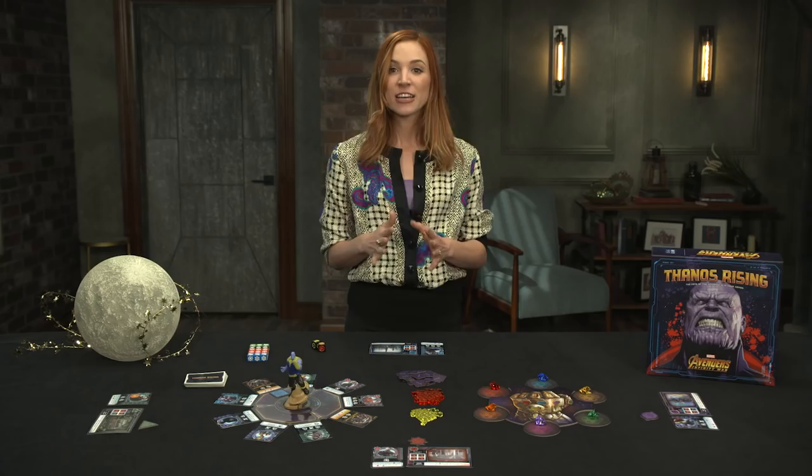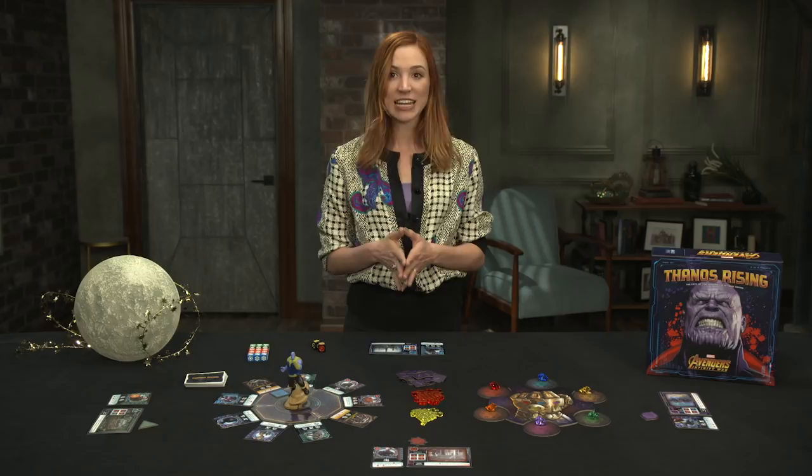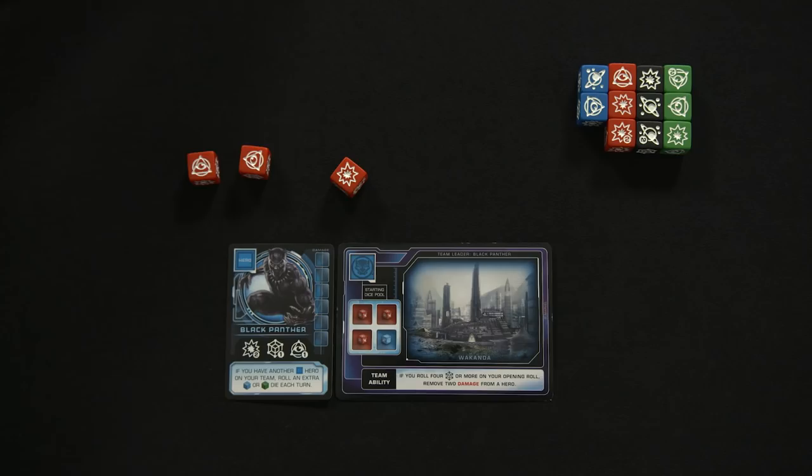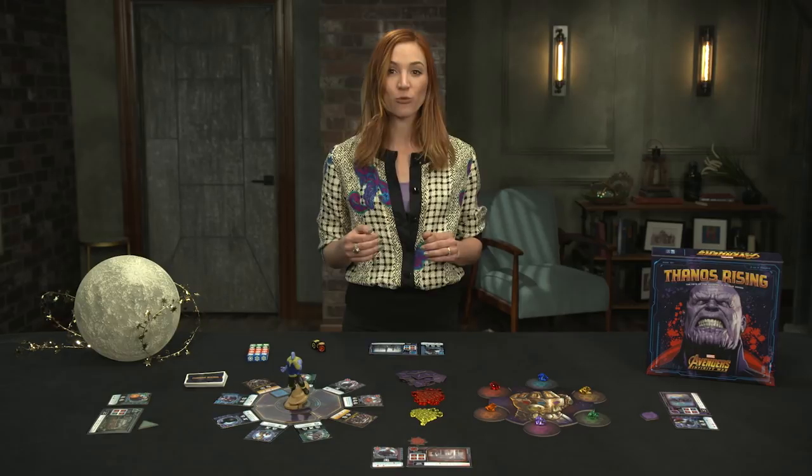Abilities like adding more dice or changing a die roll. The active player then examines the results of their opening roll, and must assign at least one or more dice to match the symbol on any one asset card in the sector. Once assigned, the dice cannot be moved or re-rolled for the turn. If the player cannot assign a die to a card in the sector, they have to forfeit one die from the pool. After either assigning or forfeiting, the player re-rolls the remaining dice in an attempt to get the right symbols, until they assign all dice or no dice remain in their pool.